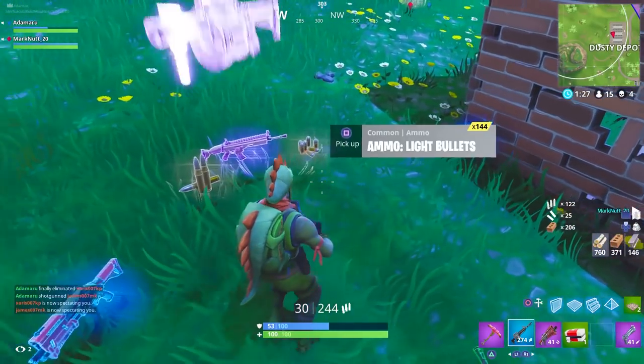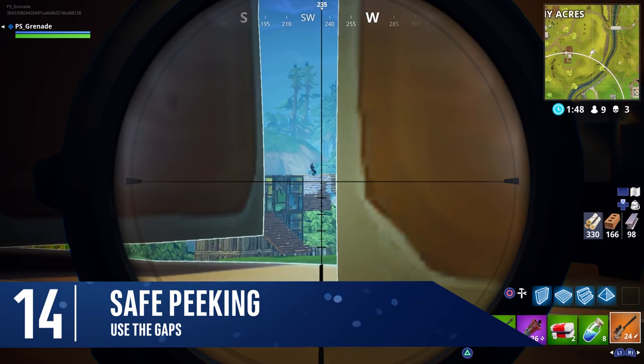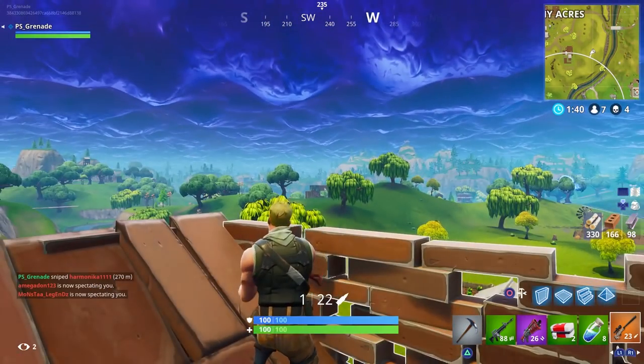Depending on the material you choose to build with, you can peek through the slats in the structure and get the drop on your enemy. Fortnite is frustrating in that sense — some gaps you can shoot through, some you cannot. In certain spots you are completely safe, so peek away.